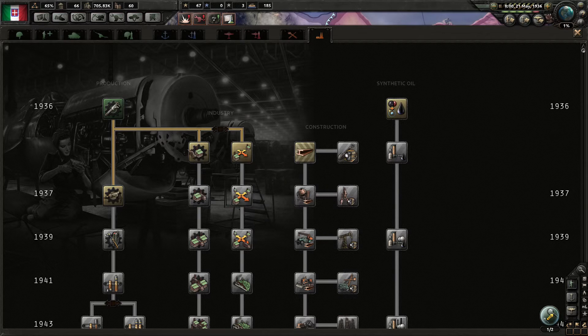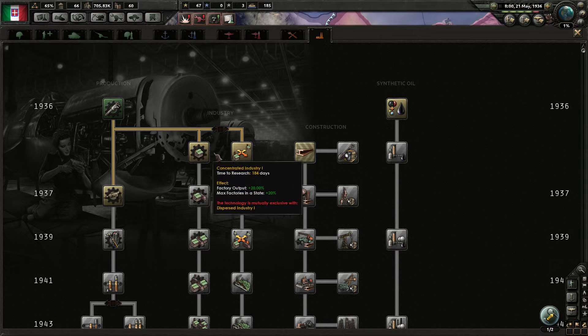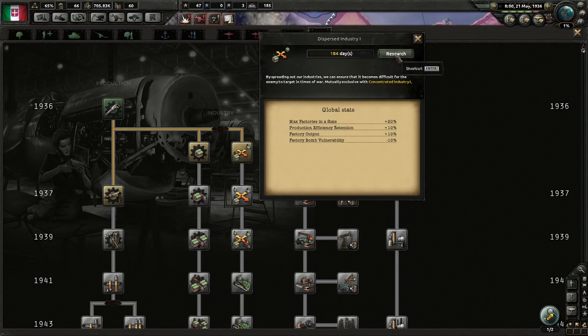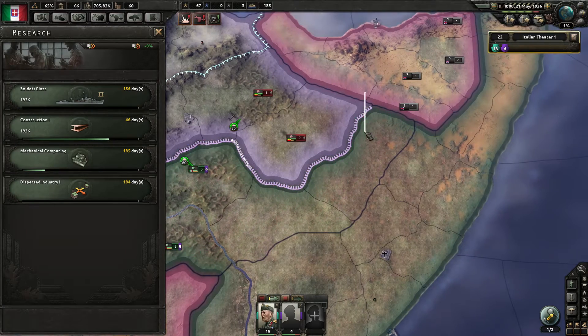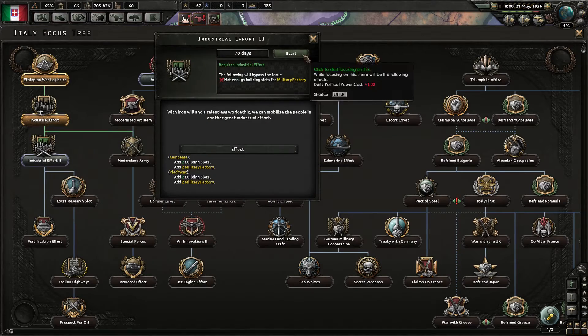I want concentrated industry which gives us a bigger factory output and lets us have more factories in a state. Whereas dispersed gives us less output but makes the production efficiency retain better. So if we go from infantry equipment 1 to 2 we'll have better retention of that efficiency cap. Bomb vulnerability is less and maximum factories in a state is the same. But we will go with dispersed because if we get bombed I want us to have a bit more security. And we finished the national focus which is good, and we will continue down this road.